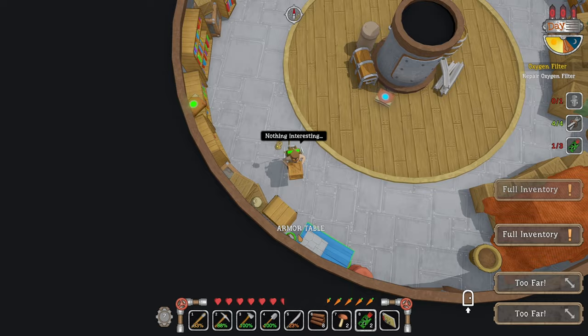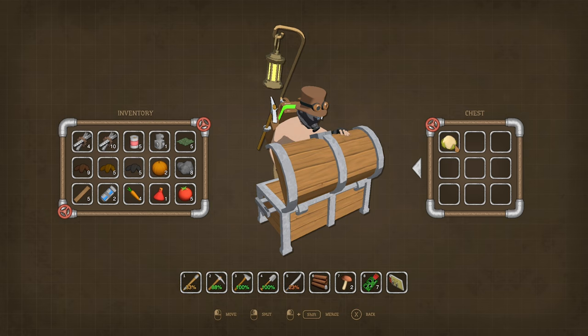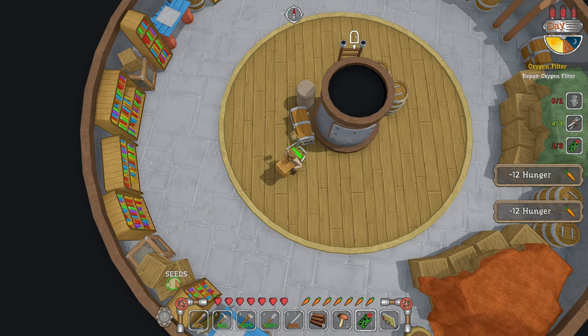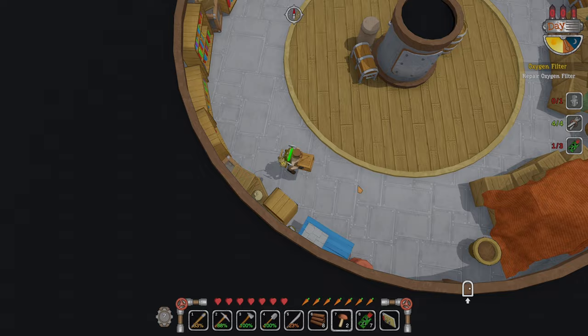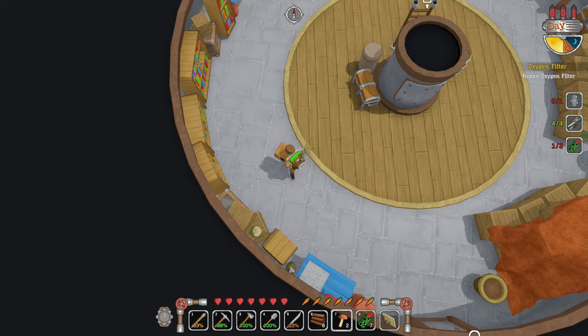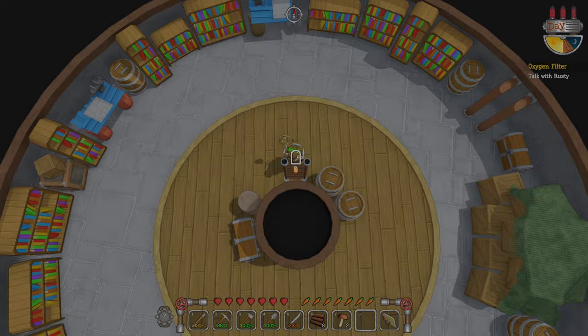We need to eat those carrots. Tomatoes, seeds and scrap — we don't have enough room. Armour table, skill book. Our inventory is completely full. Cauliflower, cauliflower seed, electro scrap. Cauliflower makes fabric. Let's go — so if we put that in there, swap those over. That's that fixed. Now I can go back down.